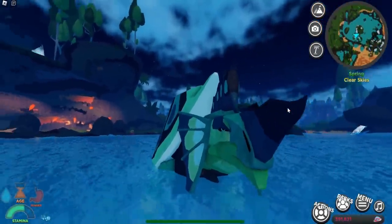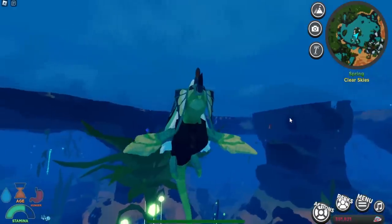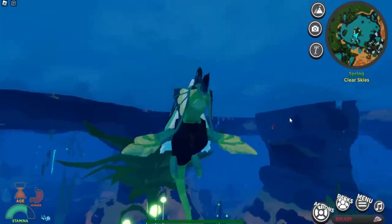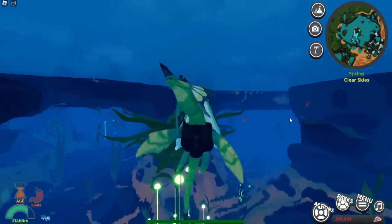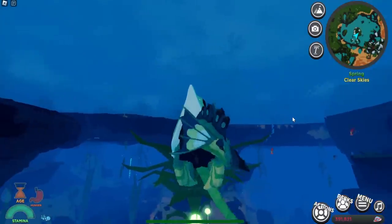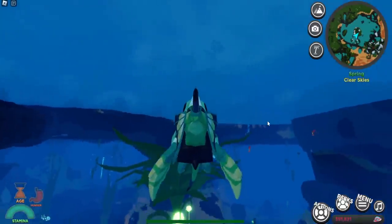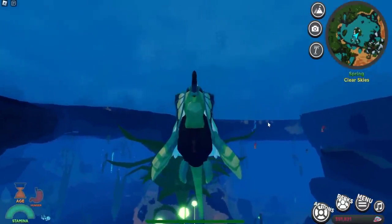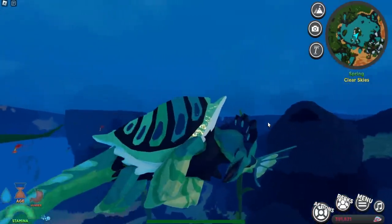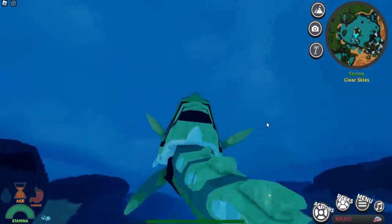Let's check out the animations back in the water. The Z animation shows a nice little head swing. Aquatic creatures don't have an N animation, so skipping that. The cine animation and the sleeping animation both look really cool.